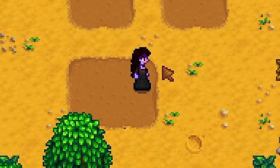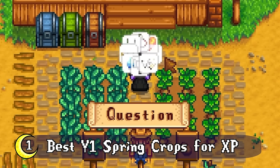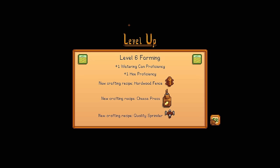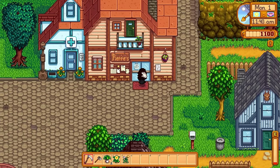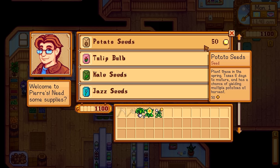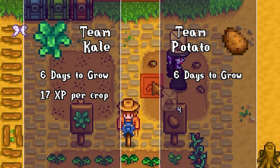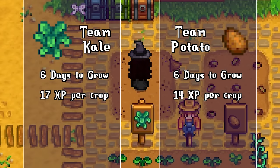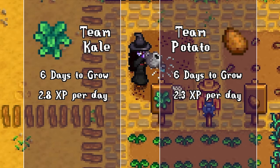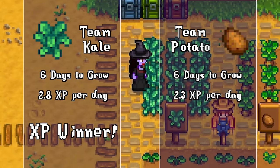Starting this list off, we have the best year-one spring crops for experience. Getting your farming skill up quickly is a great idea so you can start crafting sprinklers and processors to help you make more money. In the first spring, the two best crops for leveling your farming that you can buy on day one are kale and potatoes. They both take six days to grow. Kale gives you 17 experience points and potatoes give you 14, which breaks down to 2.8 XP per day for kale and 2.3 for potatoes.